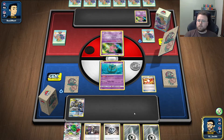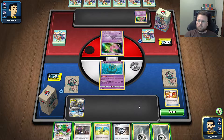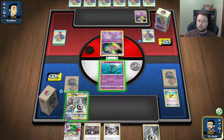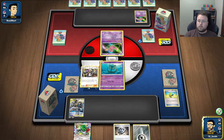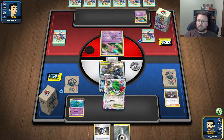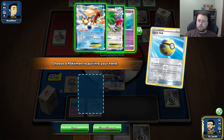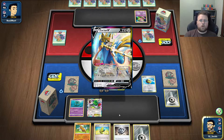We're going to go here. This hand turned pretty good. We're going to switch that up. This draws us an extra card because we're going to guess this anyways. Put one of these in the discard. Go get Zacian Boy.